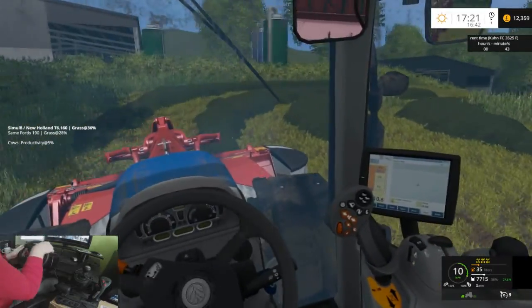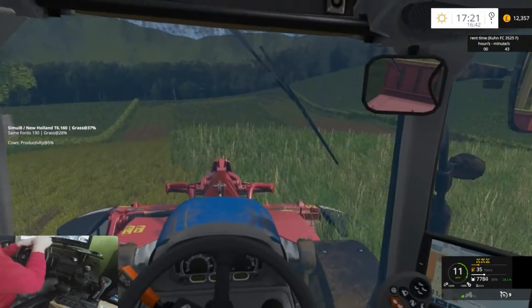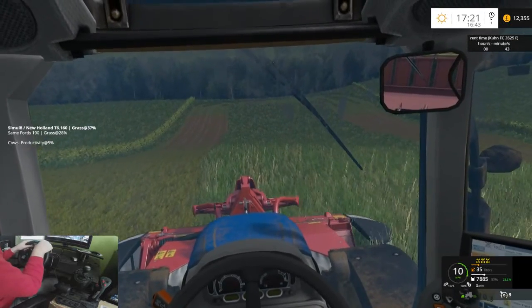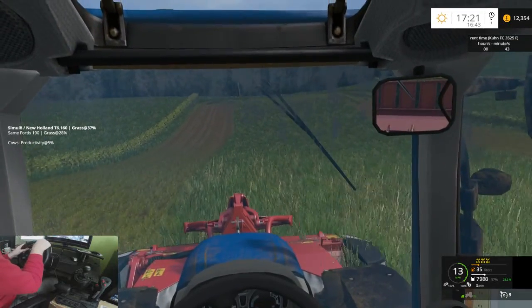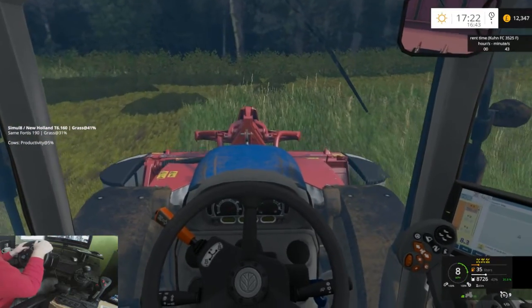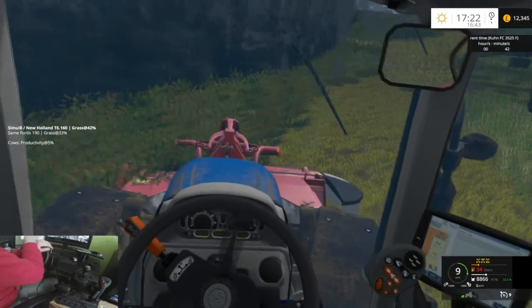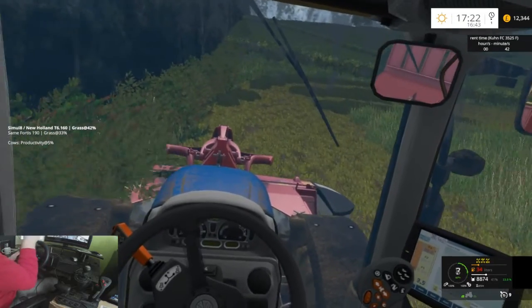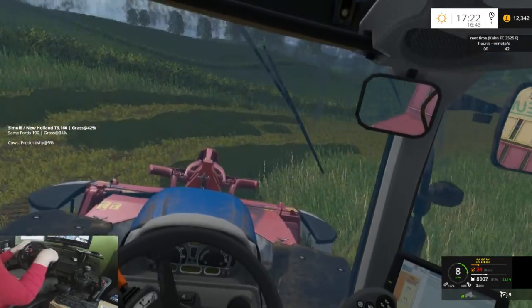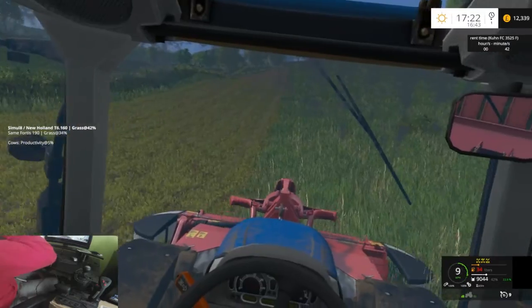I've never actually done this method before. I usually get followed by a forage wagon and then we cover more space in one go. But this works too. We're only on 37%, so we may actually have to go straight into field number four after this to even fill our trailers up. Now I know there's probably a bit of hardcore farm fans out there that say this isn't realistic, this doesn't really get done in England. In Devon, where I'm from, they do do this, but it's slightly on a smaller scale. It's usually like a wagon that does it.